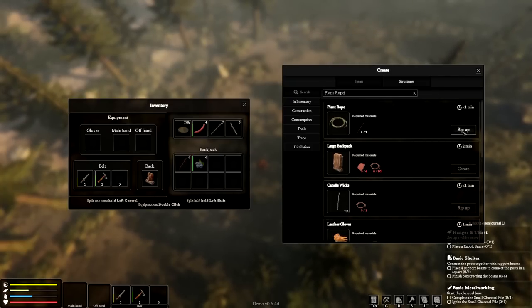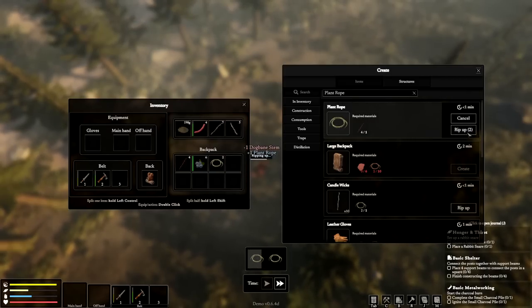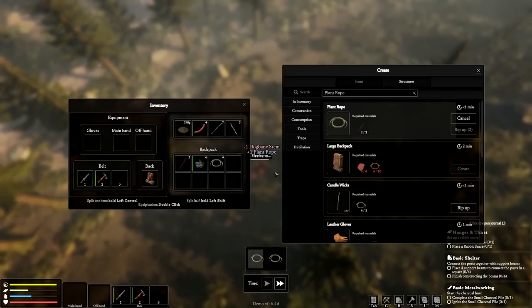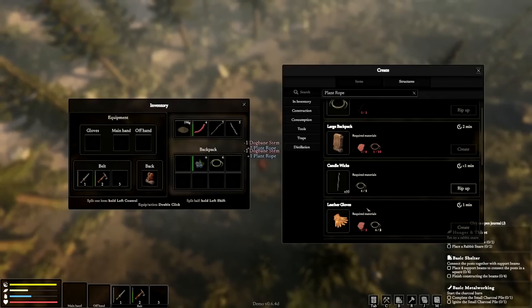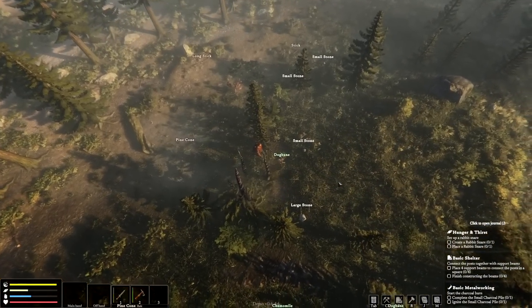C for crafting, yes. Plant fiber — you can pass time while it's crafting, interesting. You can queue it up — really nice. If I leave there's a stop, so you have to stand here and watch it. Something's walking around me, I swear. A large backpack — ooh, leather pieces! There's so much we haven't checked out. Rabbit snare — there we go. I just need one more stick and we're good.